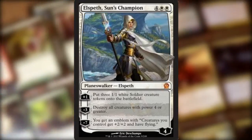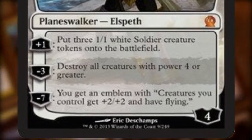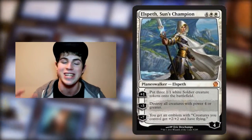Her minus 3 ability is: destroy all creatures with power 4 or greater. So if you're pumping out loads of tokens and you use this ability, the field is going to get wiped and all your little weenies are going to be left on there with a straight run through to the enemy.